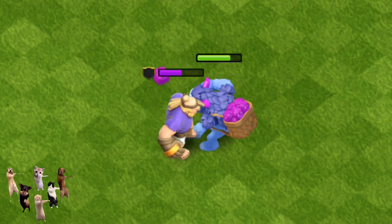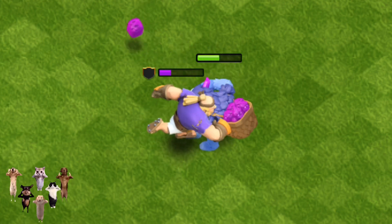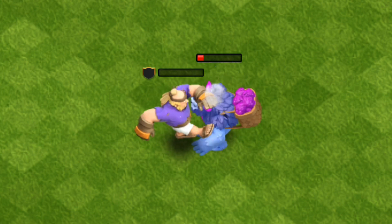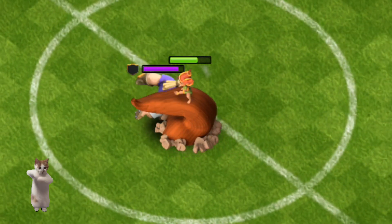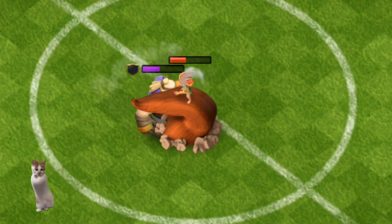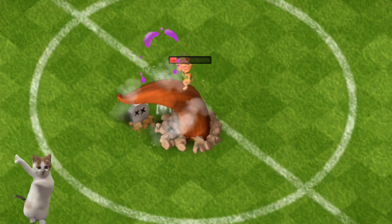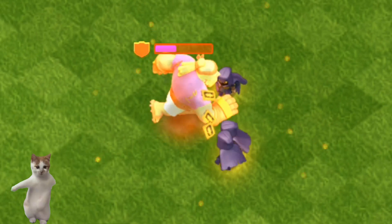If you're ever in a football match against a Giant Haaland, watch out for his throw-ins. They're so strong, they once knocked a Wizard Tower off balance. Despite his football prowess, the Giant Haaland's dream is to one day become a professional cake taster. Until then, he's content mashing buildings with footballs.